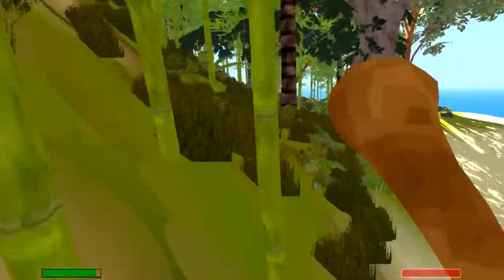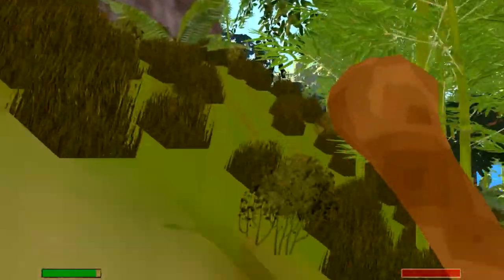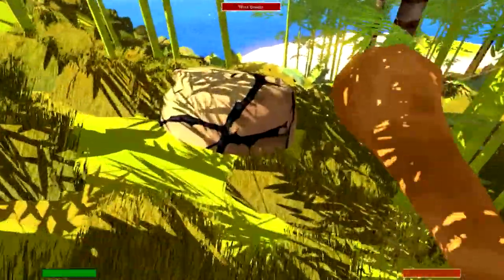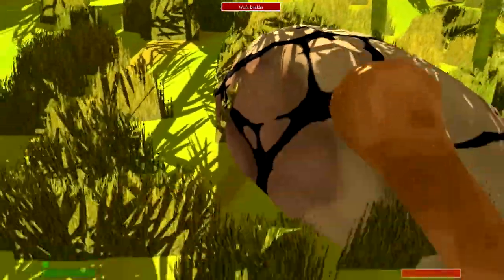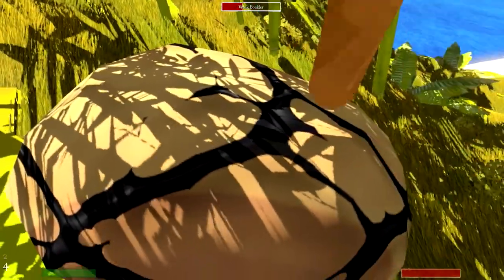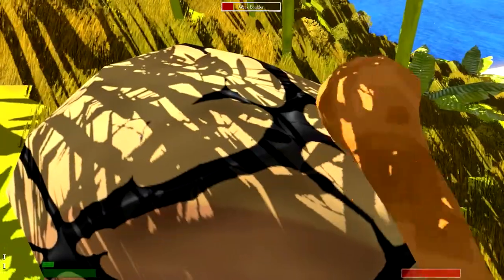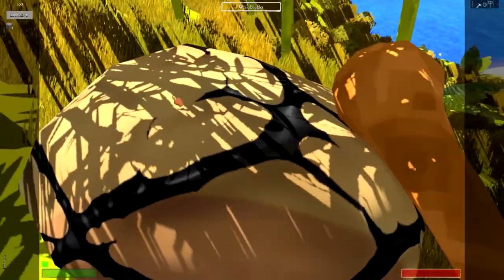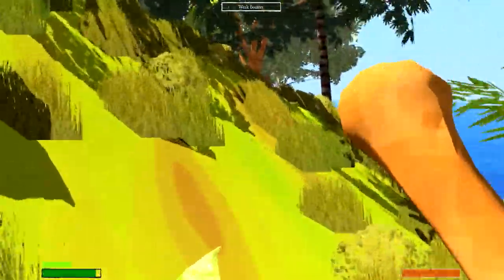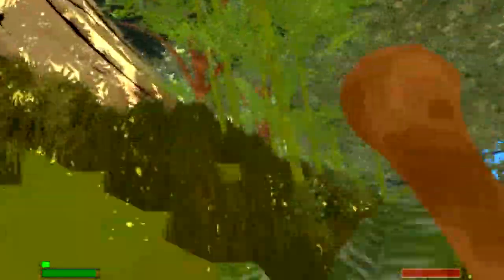I'll show you what the boulders look like. These are the little stones on the ground — you'll see it says 'weak boulder' when you point at it. Hit it with the club and break off the little bits of stone. This gives you a bunch of different stuff; for example, this time we got stone block, but you're also going to get flint from the different ones you find, so grab all of that.